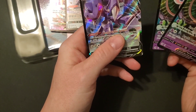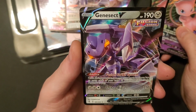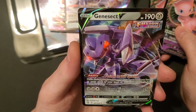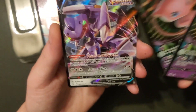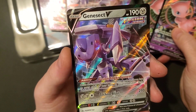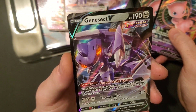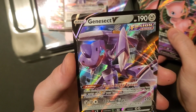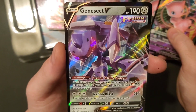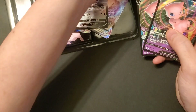We got two Mew Vs and two Mew VMAXs. Then you get a Genesect V — he's got Fusion Strike System, 190 health, he's Metal. His ability: once during your turn you may draw cards until you have as many cards in your hand as you have Fusion Strike Pokémon in play. His Techno Blast does 210 damage — costs two Metal and any other energy, but during your next turn this Pokémon can't attack. He's resistant to Wind but weak to Fire, and he's a two-retreat cost.